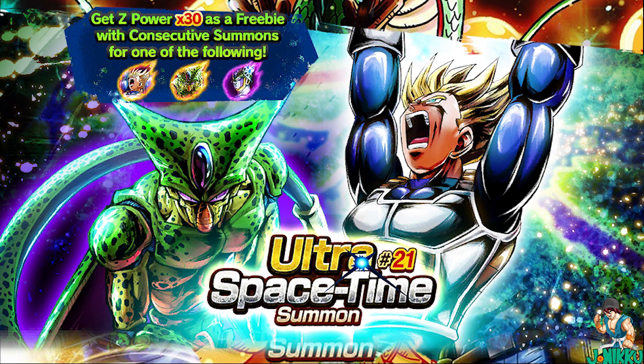What made this banner great — imagine Legends Rising but better. Every time you do a multi-summon you would get 30 Z power of a new character on the banner. So if you do one multi-summon you could get 30 Z power of Future Trunks, Imperfect Cell, or Extreme Perfect Cell. If you did a bunch of summons you'd get one new character to 100 Z power. And that's not the worst thing because you can use Sparking Metals or multi Z power to star them up, like you pulled them normally. That's what made Ultra Space Time Summon awesome.